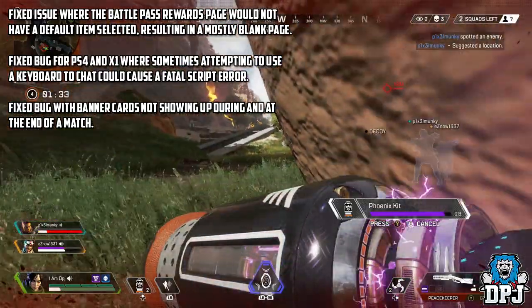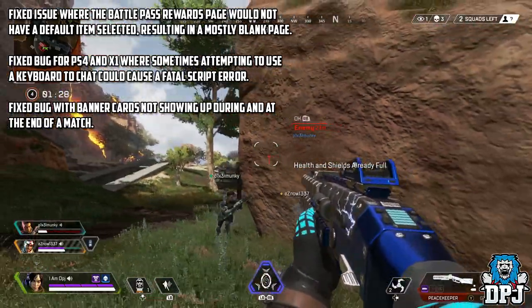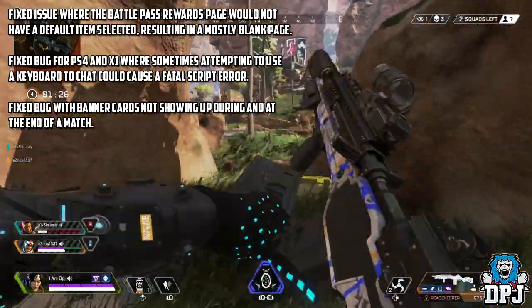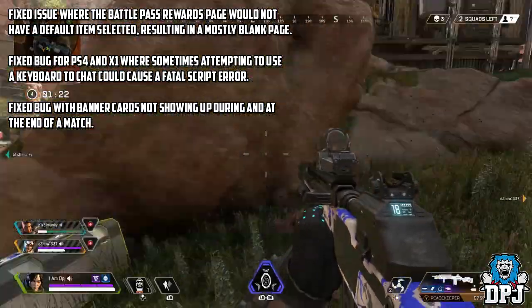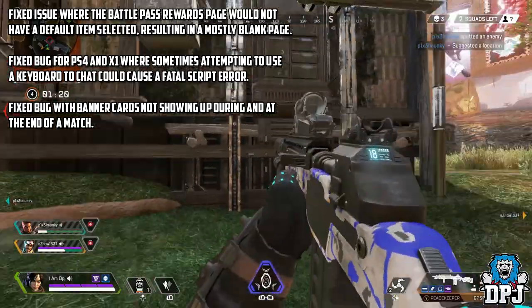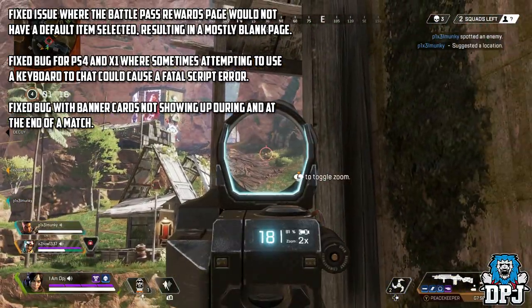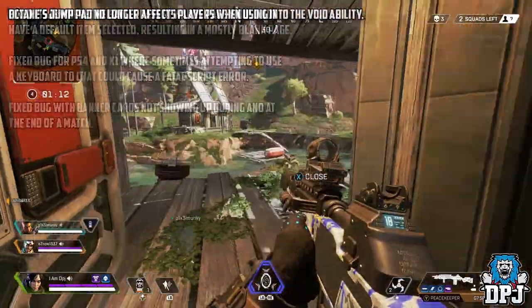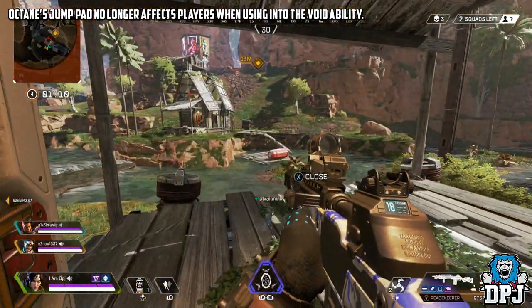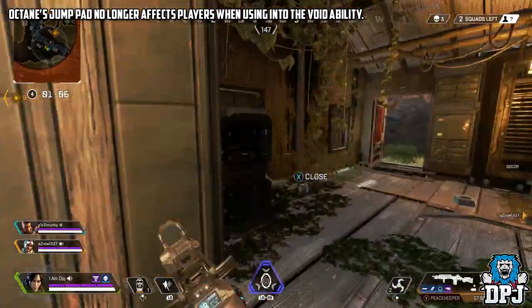Bug fixes: fixed an issue where the battle pass rewards page would not have a default item selected, resulting in a mostly blank page. Fixed a bug for PS4 and Xbox One where sometimes attempting to use a keyboard to chat could cause a fatal script error. Fixed a bug with banner cards not showing up during and at the end of a match. Octane's jump pad no longer affects players when using the Into the Void ability.